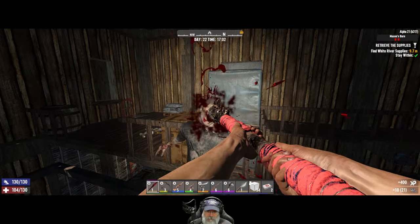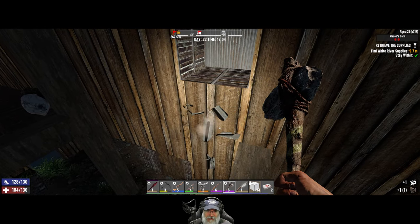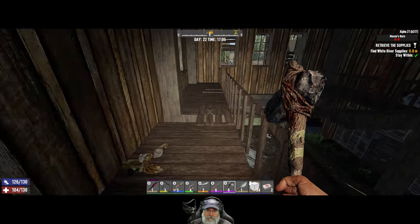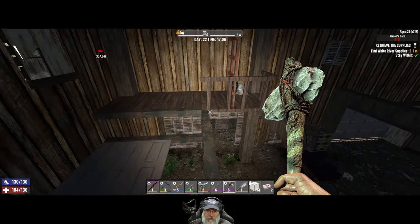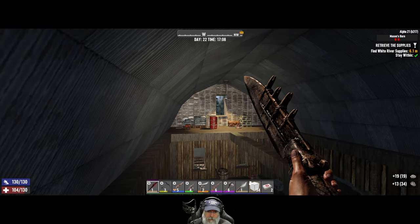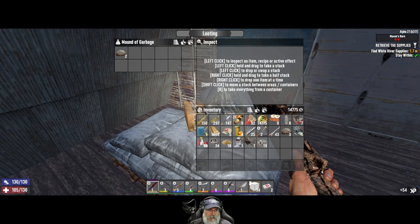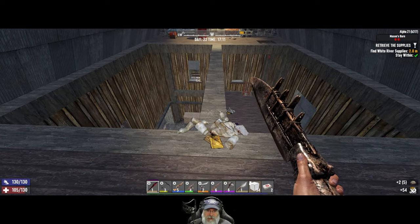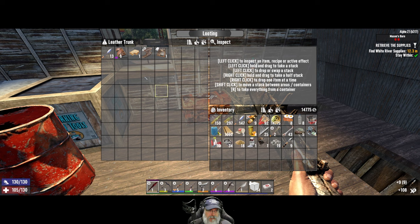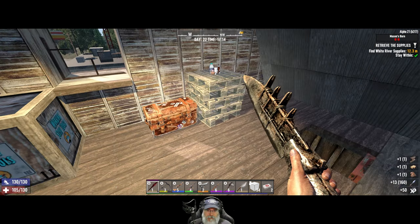Oh shit, where did you come from? He must have jumped down from up there. This barn is different — not exactly like the barns from previous versions. It's a little bit different but that's cool. If all this is nitrate, this is not a bad place to come get it. A 'craft basic ores' schematic — that's a pretty good one to have. Little medical pile.